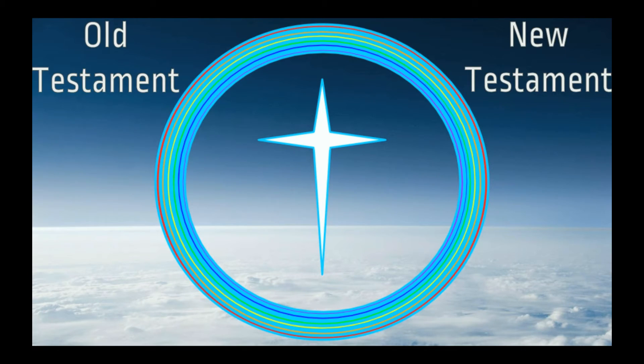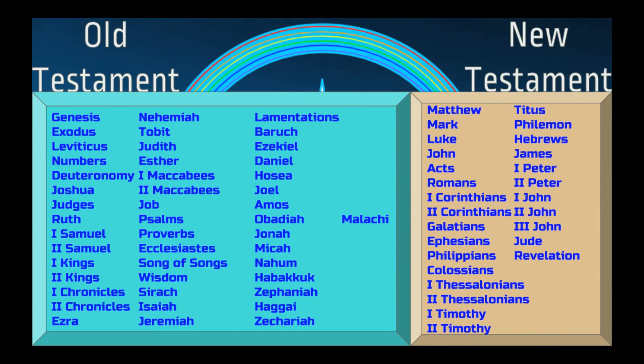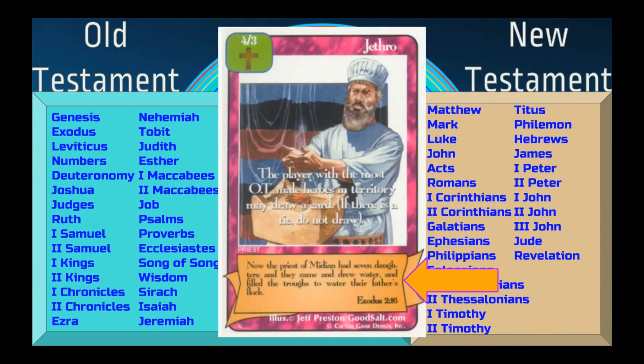The Bible is split into two major parts: the Old Testament — the Hebrew scriptures written before Jesus was born — and the New Testament, which details the life of Jesus and the early church. But how do you know what testament a card is from? That scroll on the bottom is not just for decoration. Every quote tells you the book, chapter, and verse the card came from — look it up and you'll find out what testament the card belongs to. Jethro himself comes from Exodus, and that's about as OT as you can get.